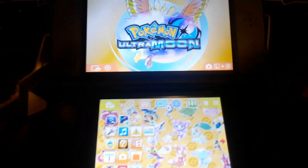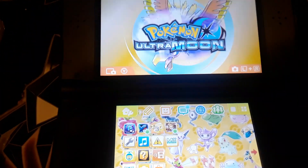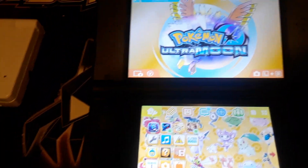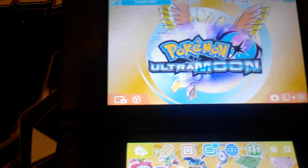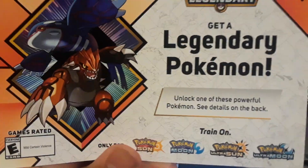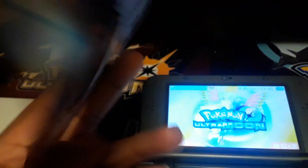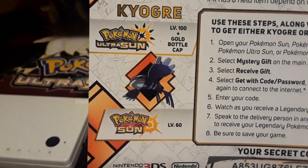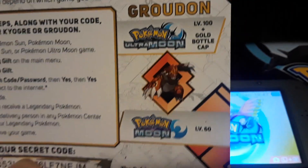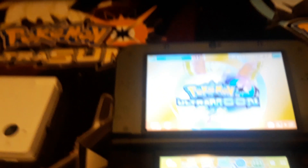Alright guys, so now we're in August and there's still those legendary Pokémon events. In August they're releasing legendary Pokémon Kyogre and Groudon, the two legendaries from Hoenn. In Sun and Moon it is Kyogre in Ultra Sun and Sun, and Groudon in Ultra Moon and Moon.